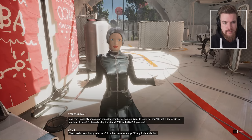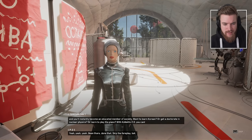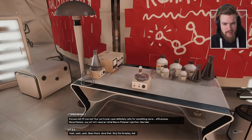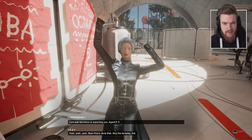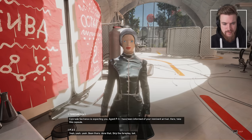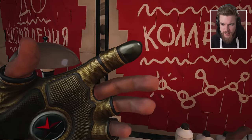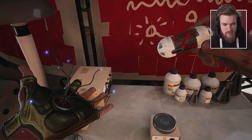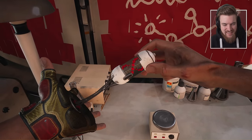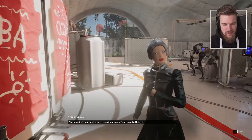The robot explains: 'From this moment on, just inject a special neuro-polymer encoded with the education you want — a university-level natural sciences curriculum for example. You'll instantly become an educated member of society. Want to learn Korean? A doctorate in nuclear physics? Learn to play the piano? With Collective 2.0 you can!' Terrifying. They give me a neuro-polymer capsule — this is what we saw in all the adverts around the city. It interlinks with the glove — that's sick.